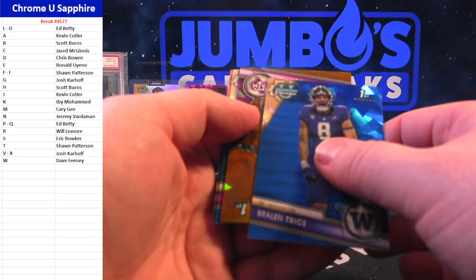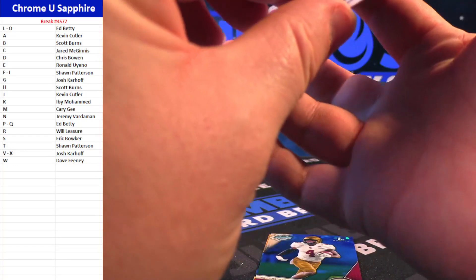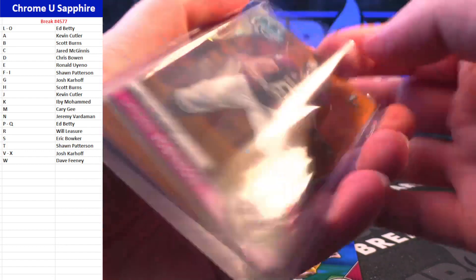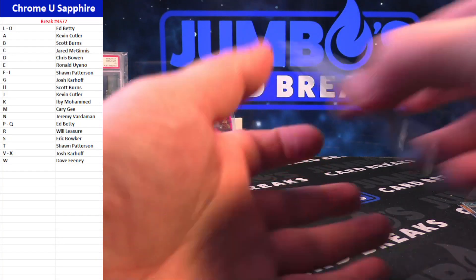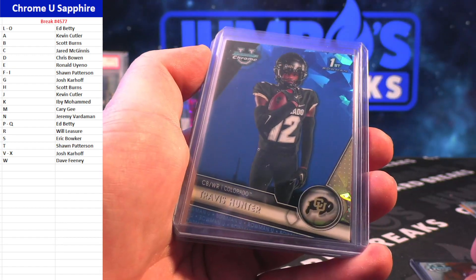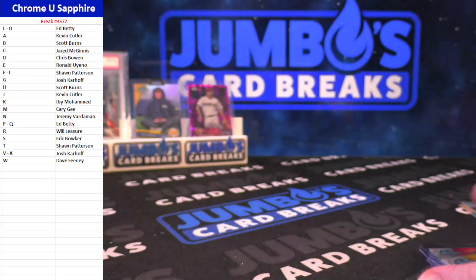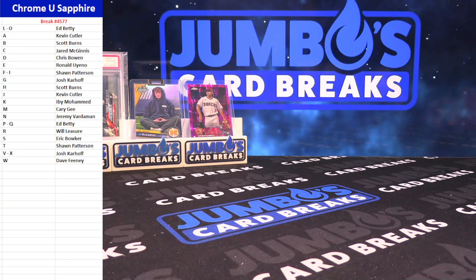We got maybe gold here — Laden Robinson. Gold! That is 18 out of 50, L spot going to Ed Betty. There you go Ed. Ryan O'Keefe and Blake Shapen. To recap: Laden Robinson to 50, Travis Hunter, Kyle Monagai to five, Javante Barnes to 25, and Javante to 75 again. Two boxes on the site of the Chrome U Sapphire — that is the break.